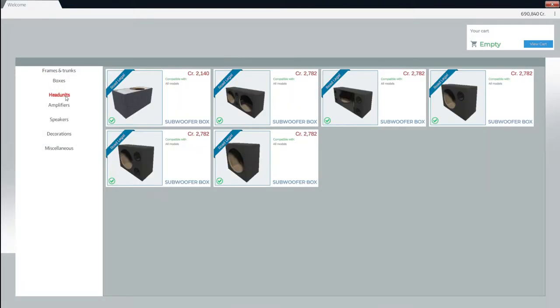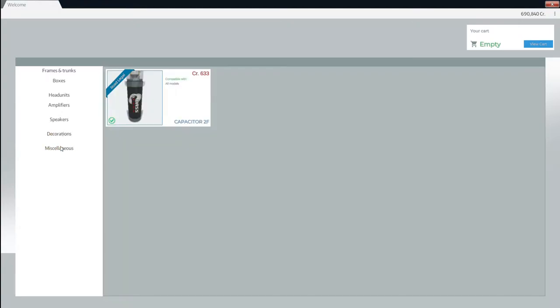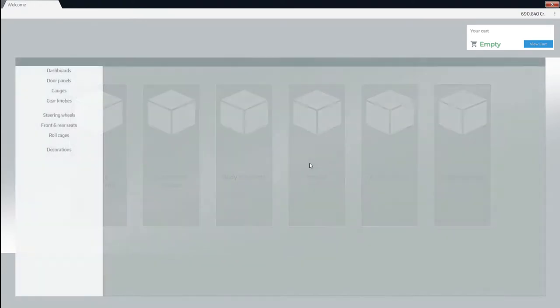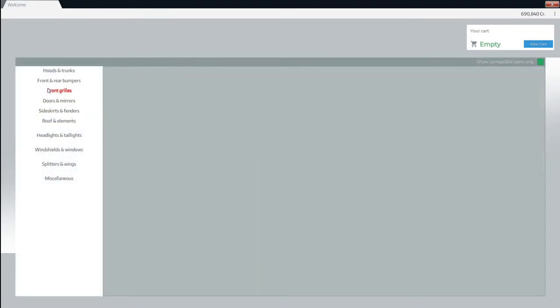Audio — what? This is freaking cool. It has some oomph in the car. A capacitor. This is freaking amazing. Interior, gear knobs, body elements, hood trunks.